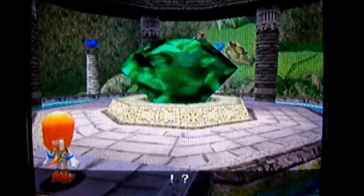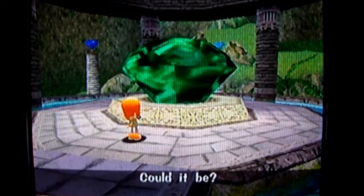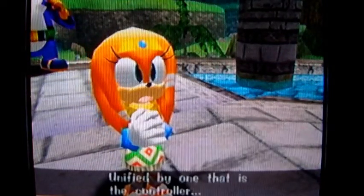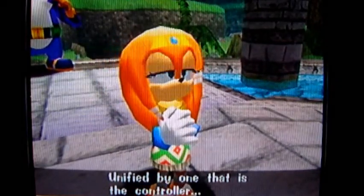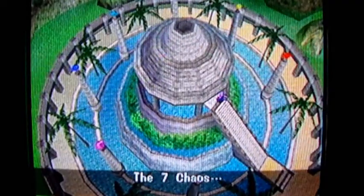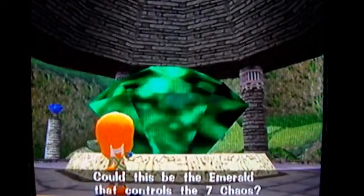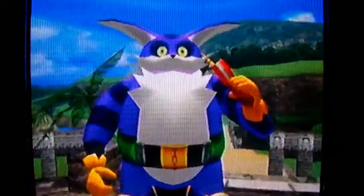Wait - yes, it's the Master Emerald. The seven chaos emeralds, unified by one. That is the controller. The seven chaos - the controller itself. Could this be the one that controls the seven chaos? Man, I hope so. You've only been to this altar like 50 times already in this entire walkthrough. Oh my god, whiteout conditions, it's snowing - wait, that's just the end of the vision. Loading screen.